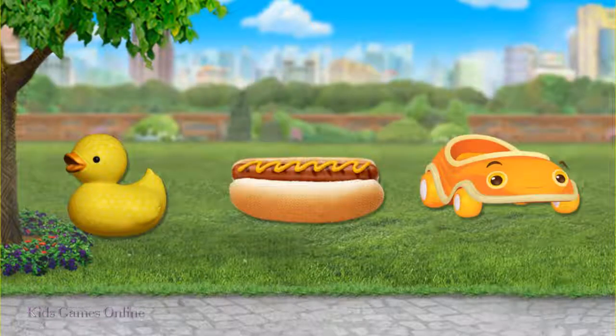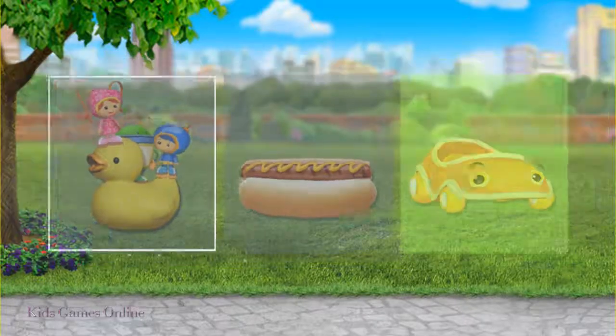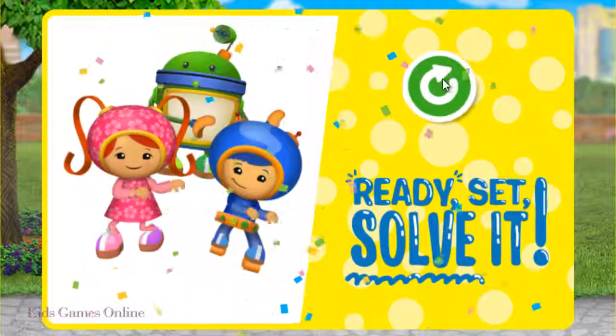It's almost time to go home. How will the Umies leave the park? Tap on it! Great job, Super Solver! Now let's crazy shake! Tap the green button to play again.